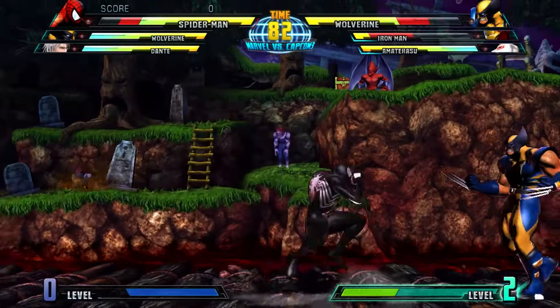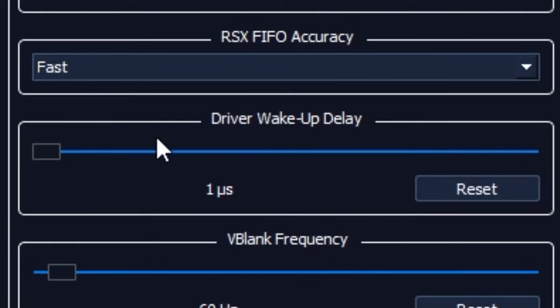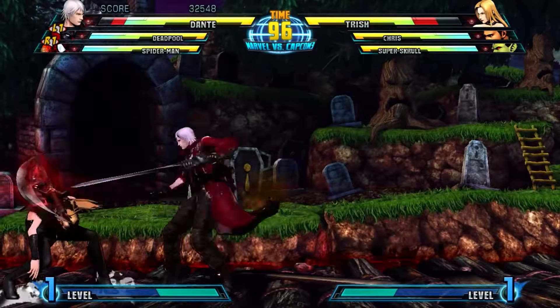There are two options in the Advanced tab of RPCS3 that can improve stability by a great amount. Driver Wake-Up Delay is the more recognized one — you can bump it up to 200 microseconds or even more. This will probably lead to reduced crashing.